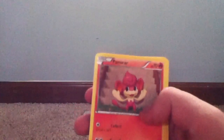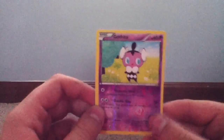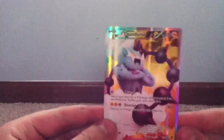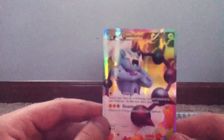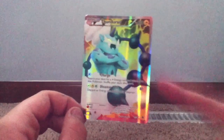We got Emolga, Pansear, Roggenrola, Basculin, Drillbur, Watchog, and Sigilyph — oh my gosh, what?! I pulled it! I need this — oh my gosh, are you guys seeing this?! A Thunderous Full Art — that is an Ultra Rare from the set! Oh my gosh, I've been wanting one of these. I have Thunderus, Landorus, and Tornadus Full Art — boom! Right there, bro!